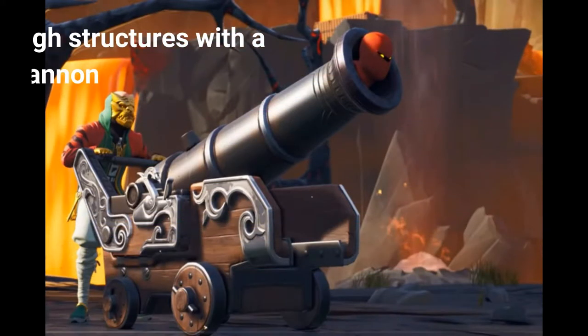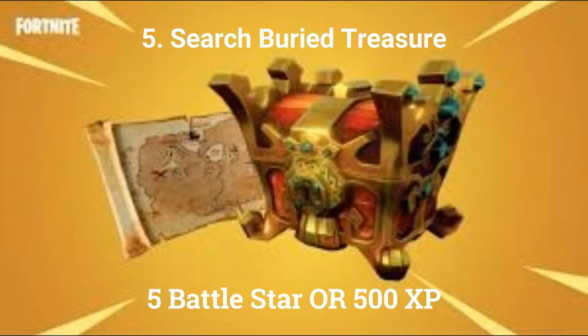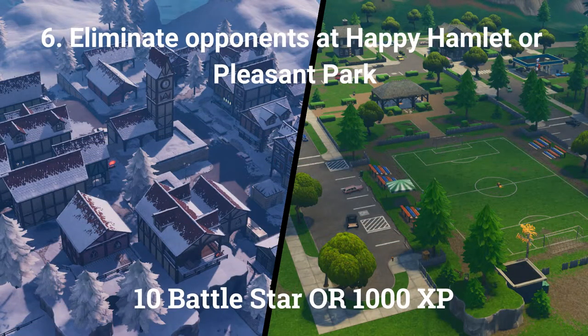The next 4 challenges are only for people that bought the paid battle pass. The fourth challenge is launch yourself through structures with a pirate cannon, worth 5 battle stars or 500 XP if you're at tier 100. The fifth challenge is search buried treasure, also worth 5 battle stars or 500 XP. The sixth challenge is eliminate opponents at Happy Hamlet or Pleasant Park, worth 10 battle stars or 1000 XP.